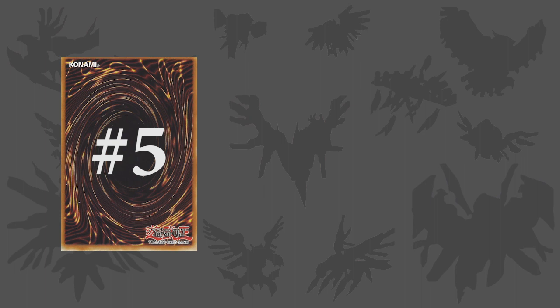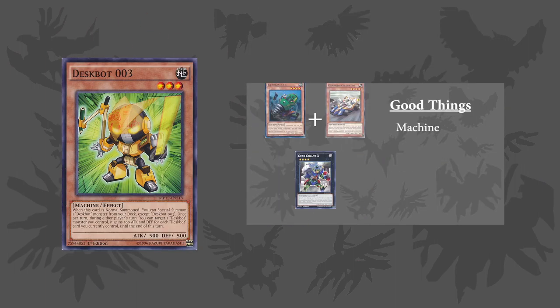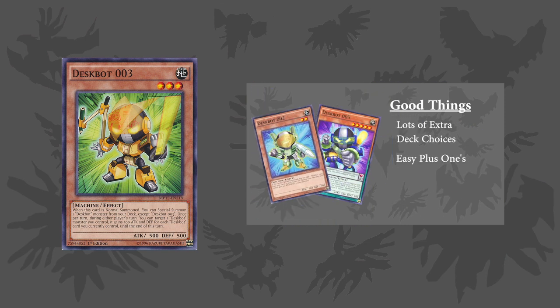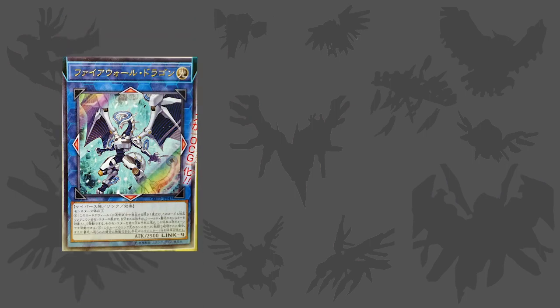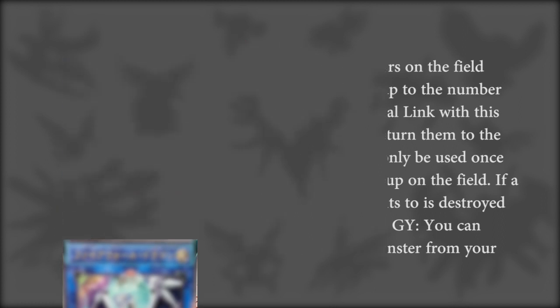Starting off with number 5 is Deskbox. In my Can Be Better video where I discussed how this archetype could have been made better, I said that one of the weaknesses that this deck had was that having a field full of monsters with different levels could prevent you from furthering your game state. However, this will not be as much of an issue anymore, now that we have Link monsters coming out soon, since Link monsters are not fussy about what levels the monsters have when you summon them.